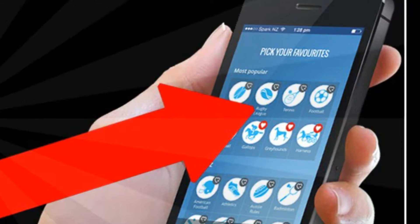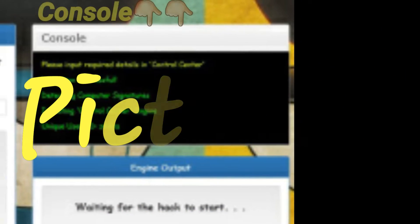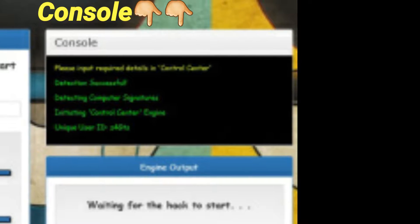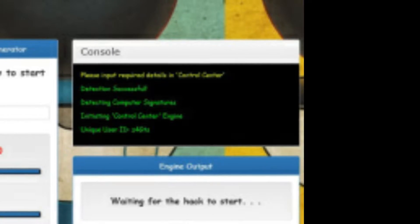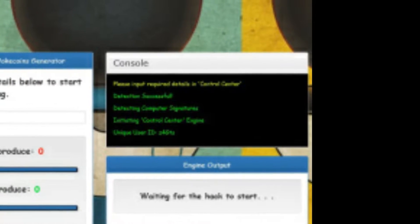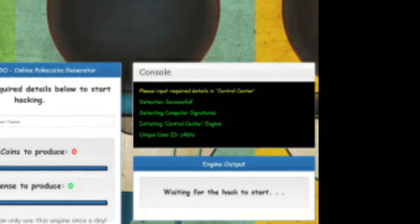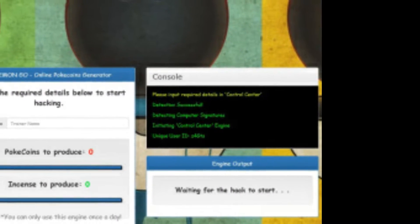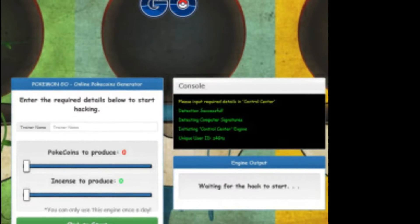Have you seen this one? Look at this — it says 'console' at the top. When have you ever named your device 'console'? This is obviously been cut — it's been chopped off. It's another tool that's been re-skinned with some Pokémon branding on the side to make you believe you're gonna be downloading a Pokémon coin generator.